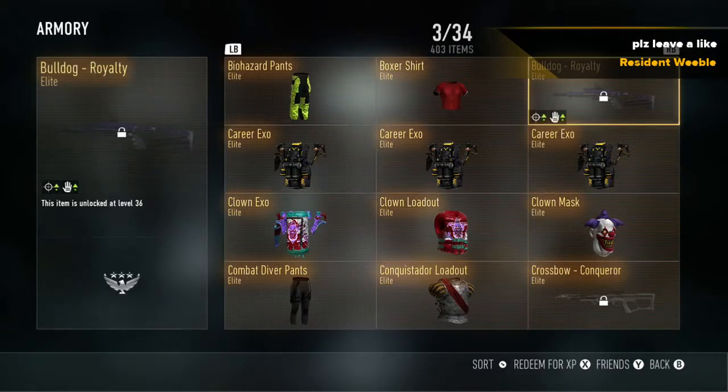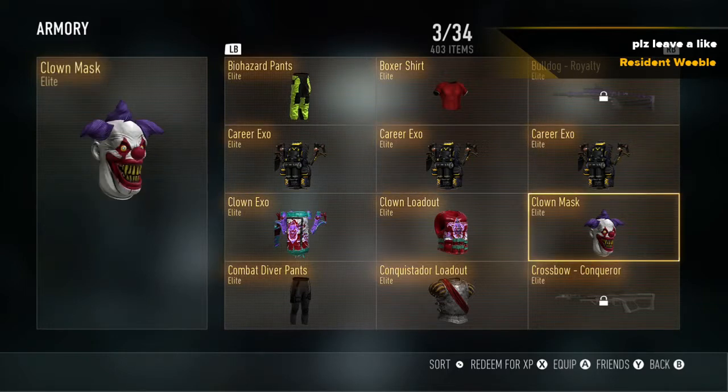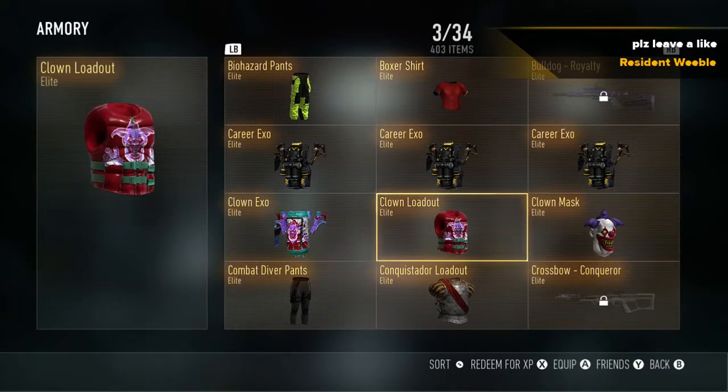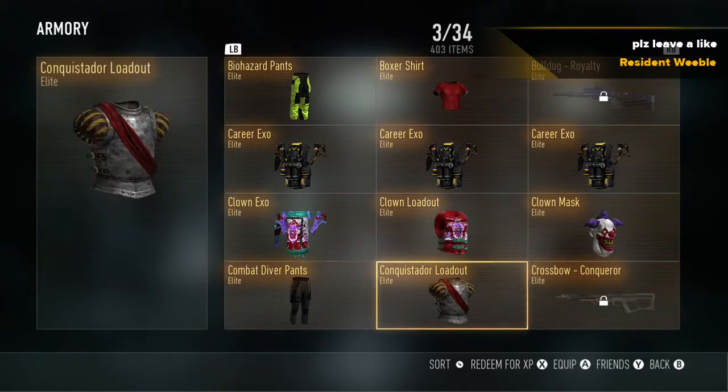Here it is — the Obsidian Steed. I was so lucky. I didn't film that video, but that was before when I first made my glitch video on Detroit. I know my voice sounds weird — it's nighttime and I'm tired. These clown items I seriously wanted before. In the supply drop opening I got the exo and the mask, and I've had the loadout.